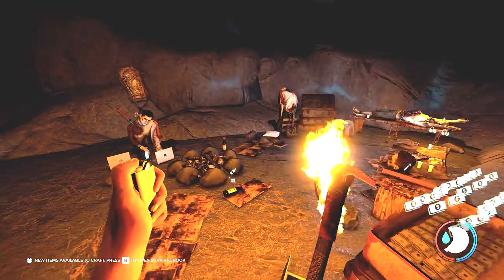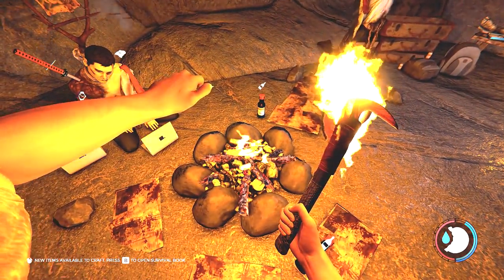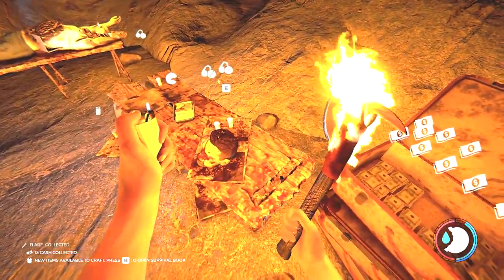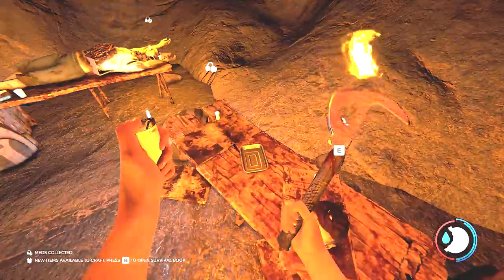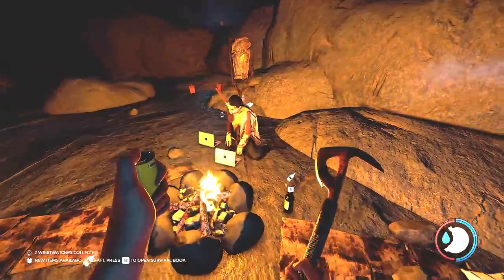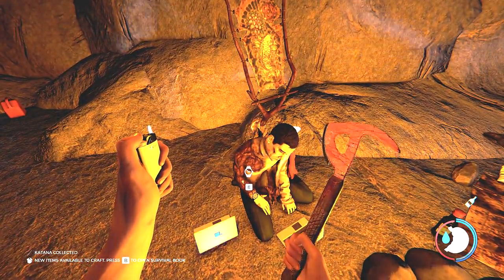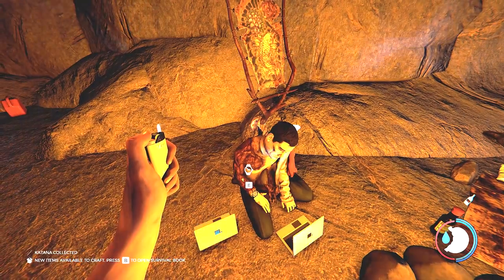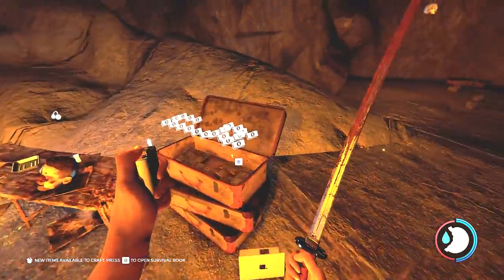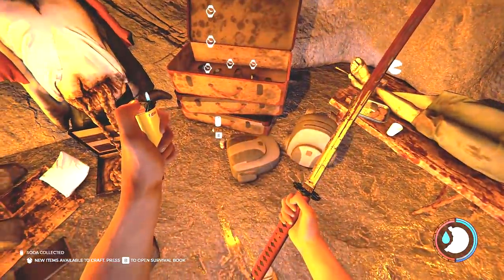And here you are — look at all this. I'm going to go ahead and light this fire up just to give us some more light here. Look at all this cash, you've got flares, you've got some more food, you've got a guy's head, more food, watches. But what you want is the sword itself. There we go — we have got ourselves the katana! How easy was that? Flaming easy. Just make sure you gather all the stuff up here before you go ahead and head back.